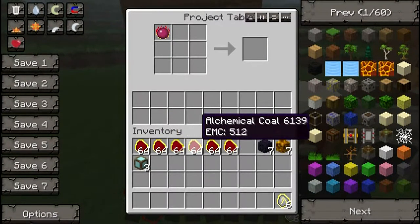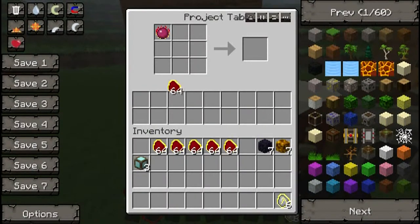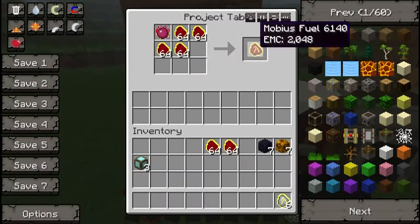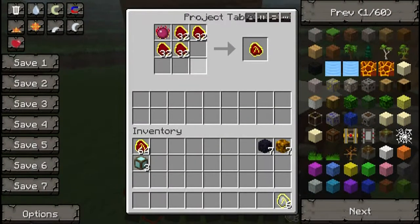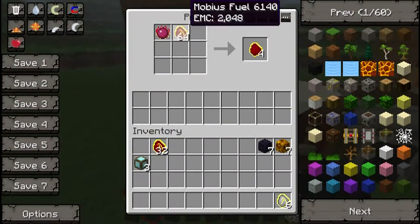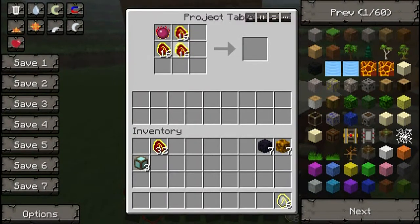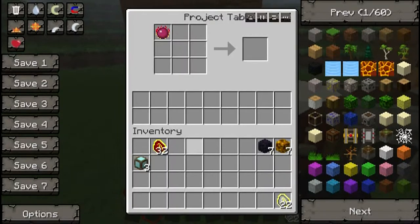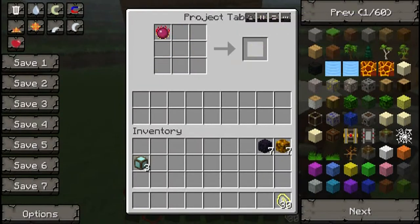So in the end, doing the 24 stacks of 64 coal, it'll make 6 stacks of 64 alchemical coal. Now we place these the same kind of way, then we need to split these into 4 stacks of 32. And we do the same again with the Mobius Fuel.